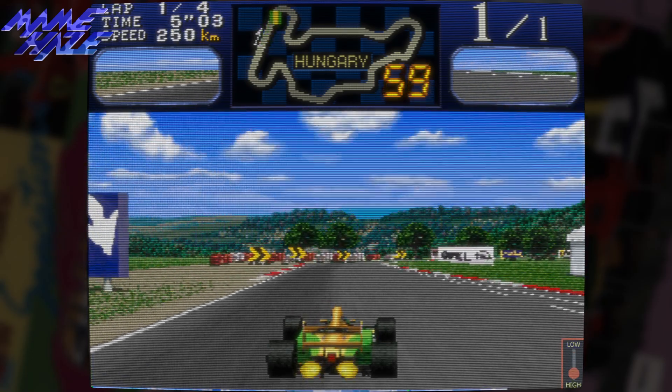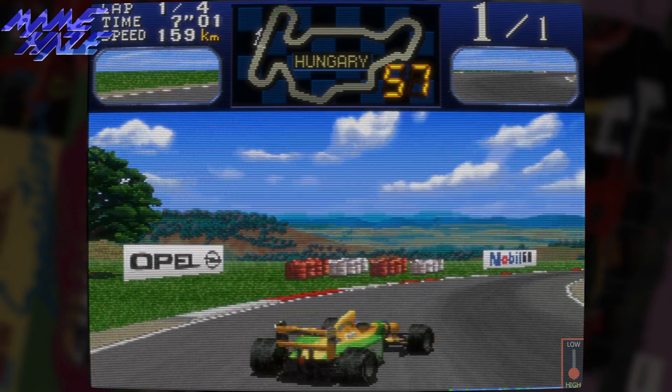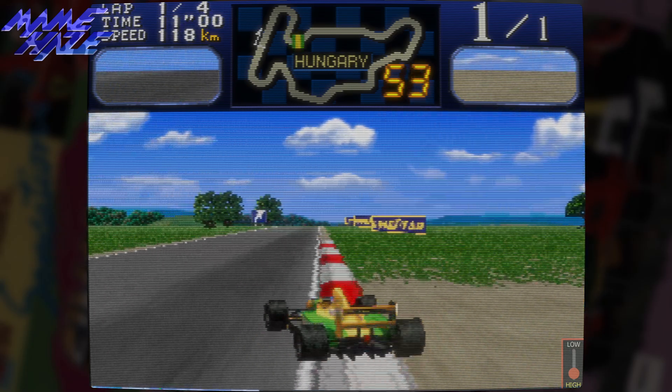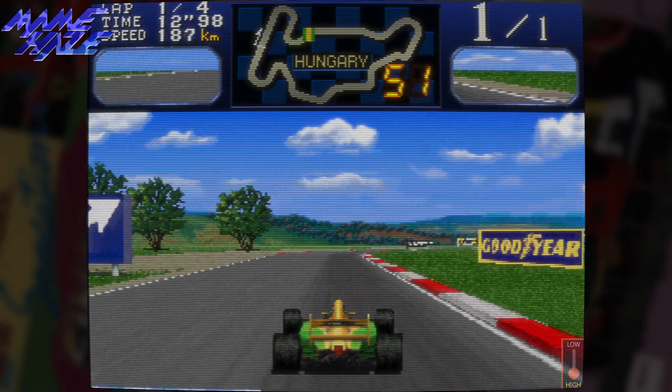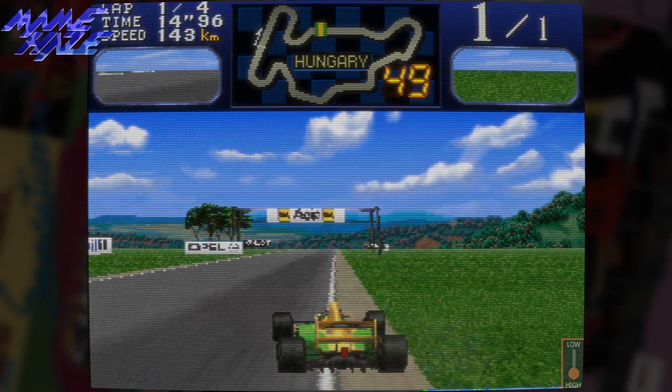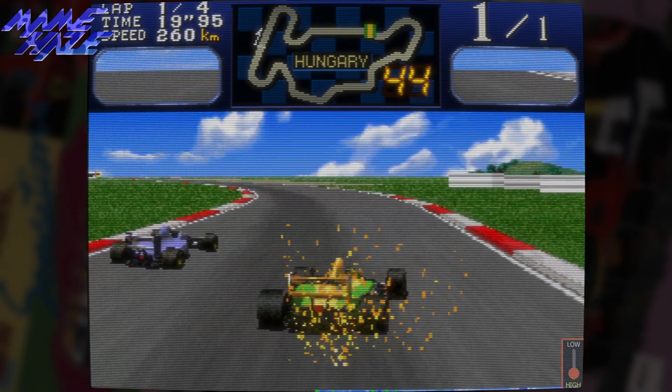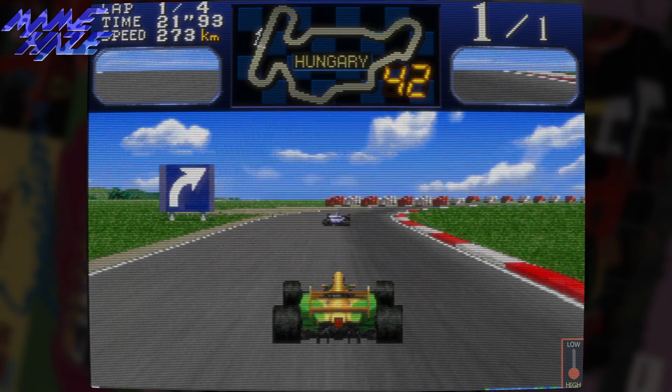the final Final Lap game — the fourth in the series, Final Lap R — was developed for a custom PCB known as the Namco FL board, with FL obviously standing for Final Lap. There would be two games for this hardware: Final Lap R and Speed Racer. Final Lap R would make its arcade debut in early 1994, despite the on-screen copyright displaying 1993.